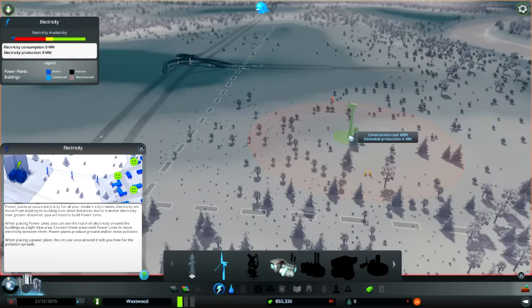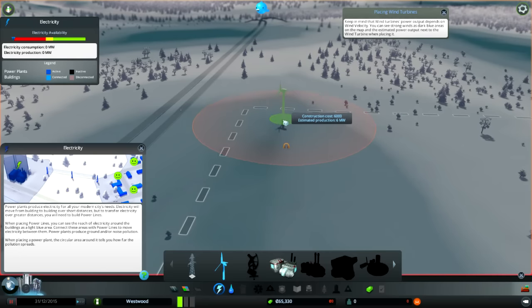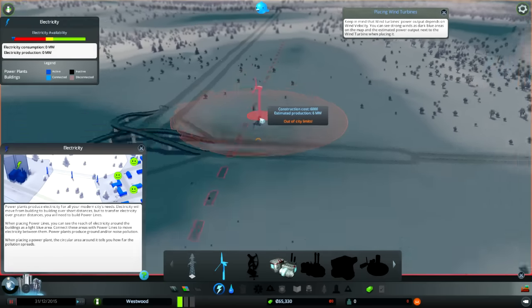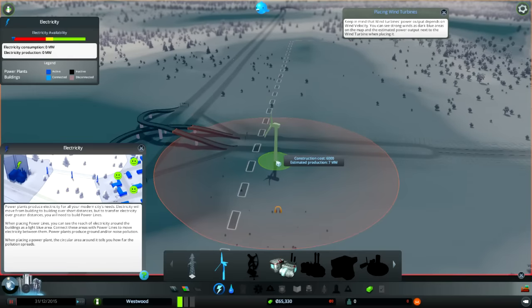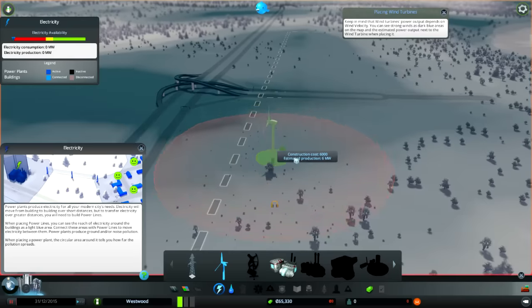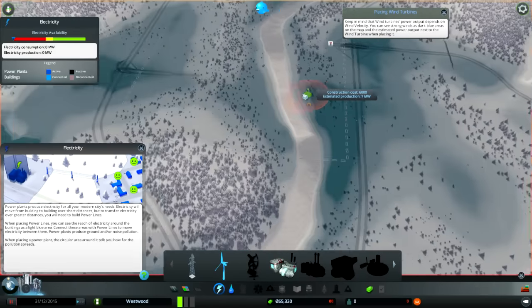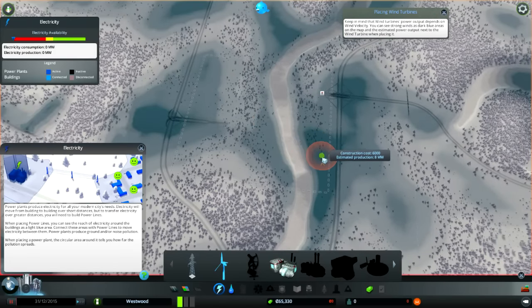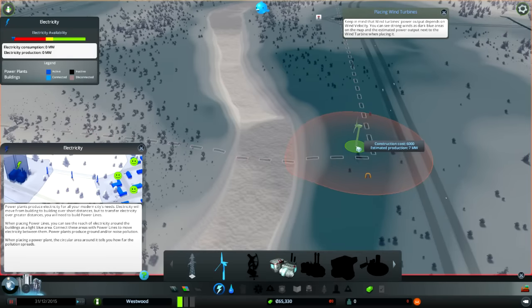Wind is always a nice idea. I can get one or two with 7 megawatt outputs over there. I can get 7 megawatts right here as well. Too bad I can't go out here - 8 megawatts out there. Over on this side, there's a nice windy corner. That should be fine - 7 megawatts, 8 megawatts.